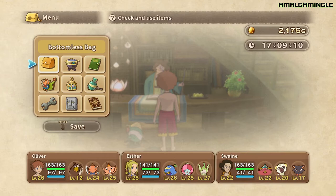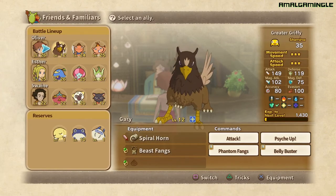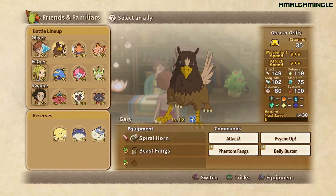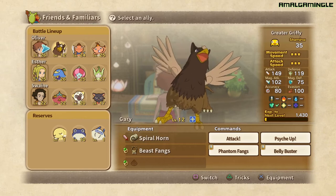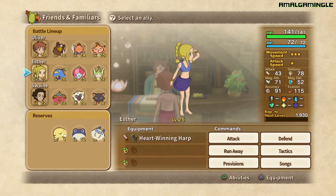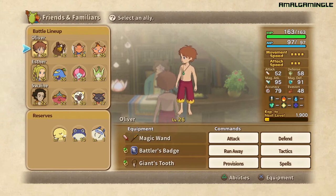So I just wanted to do a little demonstration with this video. As you can see from this screen, Oliver is currently level 26. I've got my Griffey Familiar — let me show you my Griffey Familiar. If you haven't got the Griffey yet, you can get this familiar by trading in familiar tickets, which are in your bottomless bag at the Temple of Trials. You can level this one up — he's got quite high attack power, 149. He's not fully leveled up at the moment, only level 12.